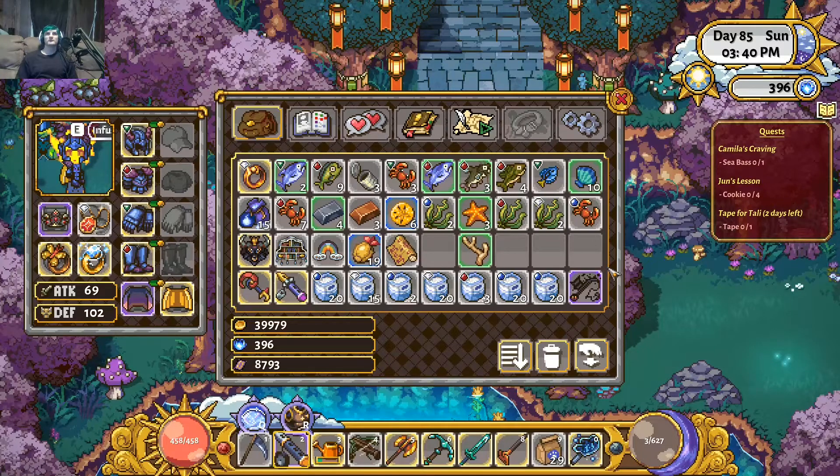What's up everyone, Coto Lewis here back with another video on Sunhaven. In this one I'm just going to be talking to you about how you can transform some of that extra money into mana orbs. So if you're like a millionaire in coins and you just want to get some mana orbs because you're topped out on coins and there's nothing really for you to buy, you can transform that money into mana orbs just by buying certain foods.